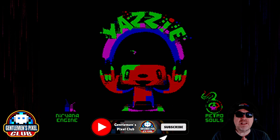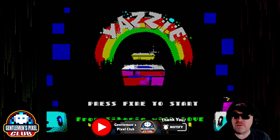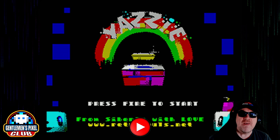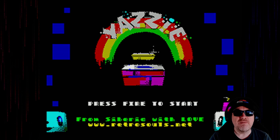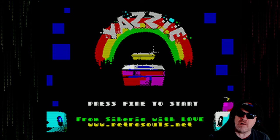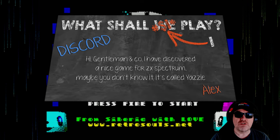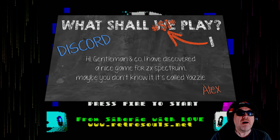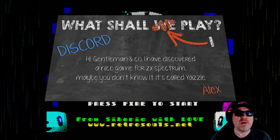So this is Yazzie that we're playing today, and you've just seen it load in right here. This is on the Sinclair Spectrum 128k. Yes, this has got a 48k version and a 128k version, but I picked this because it's probably got the best optimal music. Why are we playing this? My friend Alex — thank you for your continued support, comments and stuff like that — has said: 'I've discovered a nice game for the ZX Spectrum, maybe you don't know it, it's called Yazzie.'